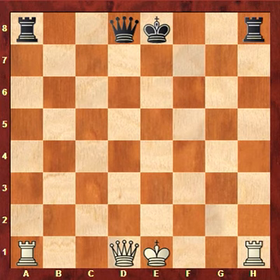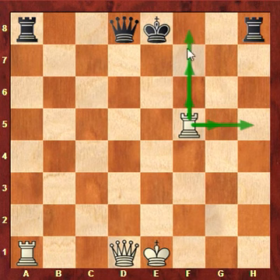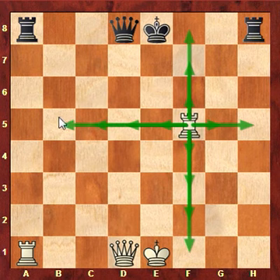Let me show you — let's put the white rook here on square f5. I'll show you from that position where the rook could move to in one move. I'll draw the arrows and you can see the rook can go to any square to the left or to the right, or to the top or to the bottom — as many squares as it wants, but only straight left, right, up, or down. It cannot go diagonally in one move.